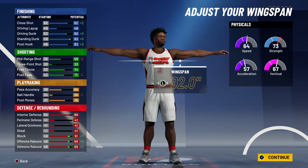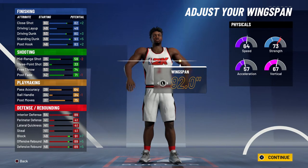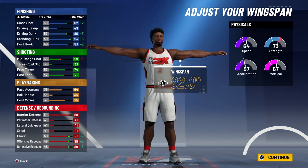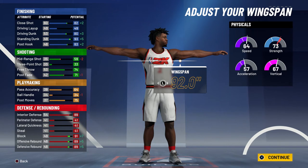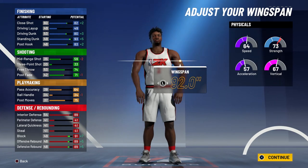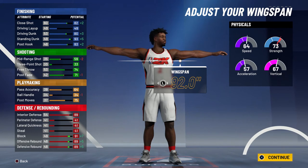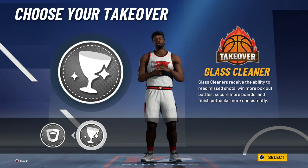Standing dunk is going to be at a 98, post hook at an 88. He'll shoot a little with a 64 mid-range shot, and post work is going to be amazing with a 76 post fade and 80 post moves. His rebounding is where he shines — 94 offensive and defensive rebounding, a 96 block, and 94 interior defense. For physicals, he'll have 73 speed, 66 acceleration, 82 strength, and 76 vertical with the Gym Rat badge. For takeover, choose Glass Cleaner — because he was the Chairman of the Boards.